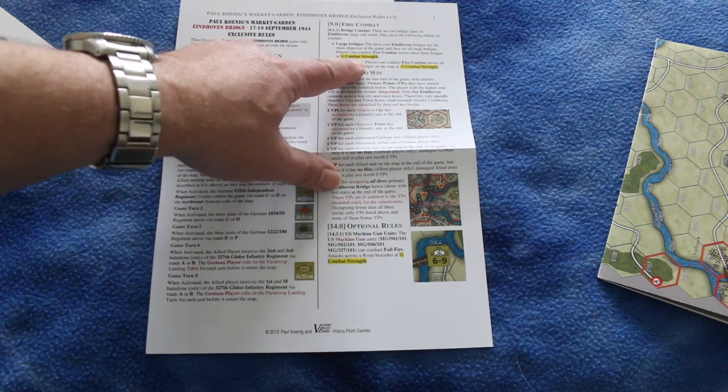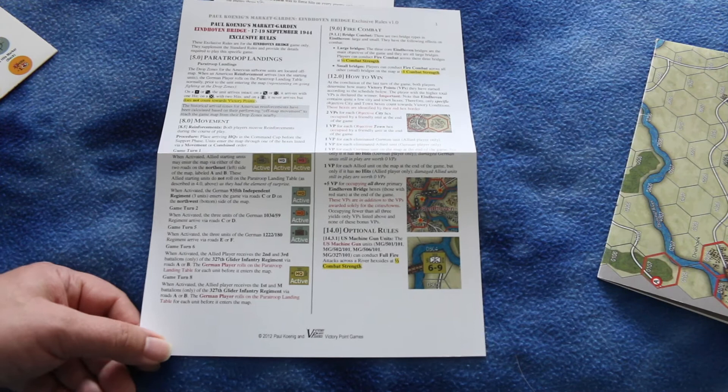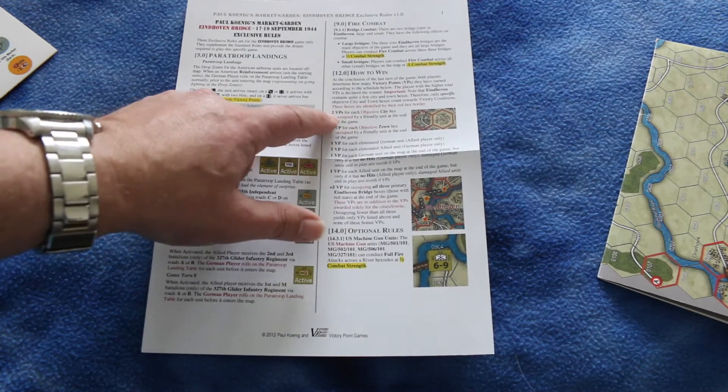You can conduct fire combat against the bridges at half combat strength, which makes sense. Small bridges get a minus one combat strength modifier. And here's your victory point schedule.